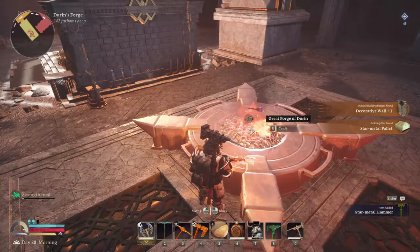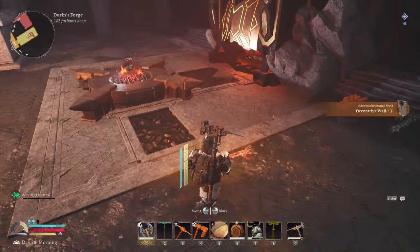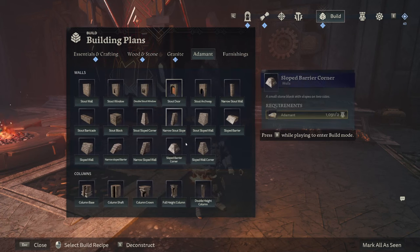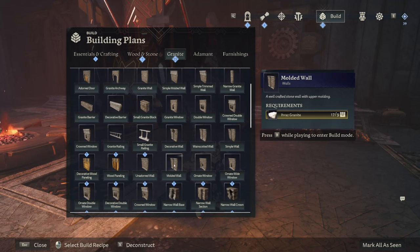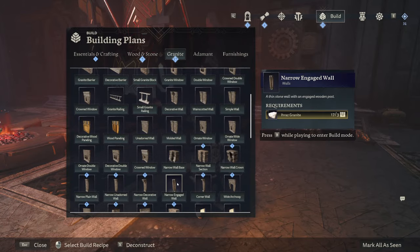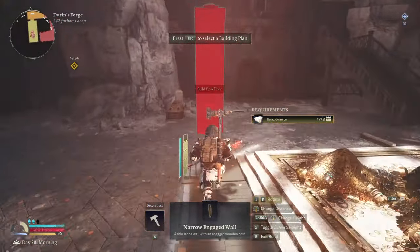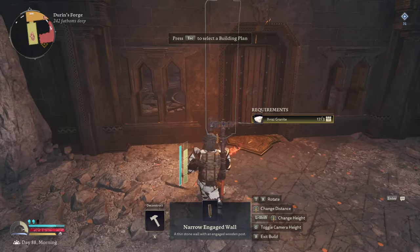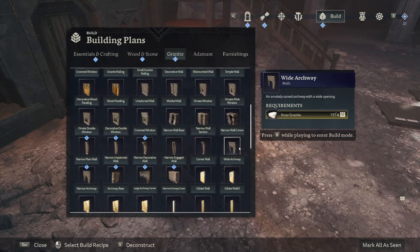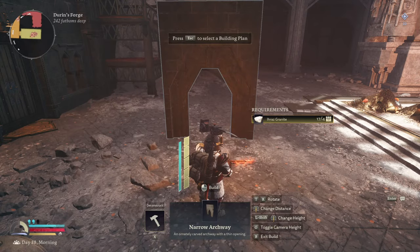Star Metal Hammer crafted. We got decorative walls unlocked. We can get rid of the old hammer now — I'll leave it for displaying on the wall. Let's look at what we got: decorative granite walls, nothing in adamant though — that kind of sucks. Simple walls, ornate windows, molded walls, wood paneling, ornate narrow base, narrow edged wall. Does that go on the outside? I haven't seen any of these pieces yet so it's all new to me. It gives sort of an indent — narrow wall sections, wide archway — that's not wide — narrow archway.